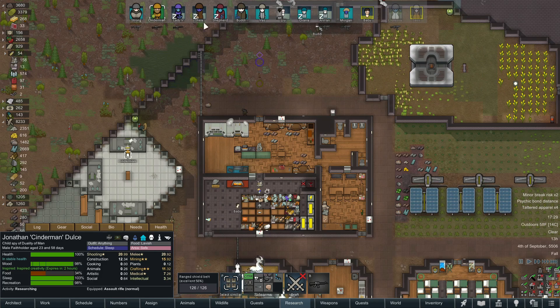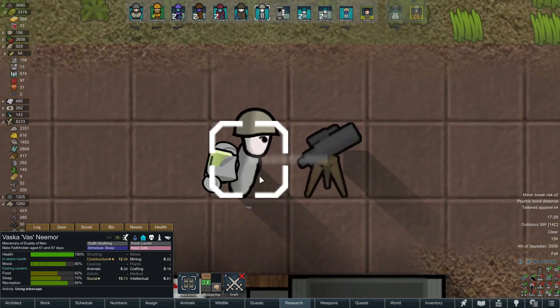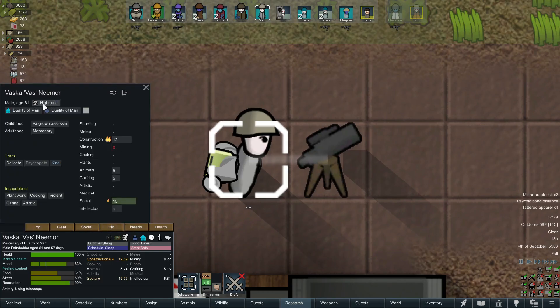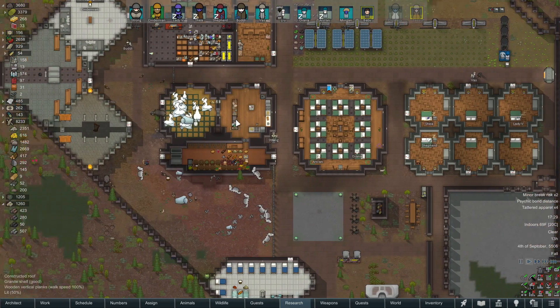In fact, the only other pawn besides those original four is Vast, who was not born here. This gentleman joined us after a really successful ritual — we got lucky and got ourselves a Highmaid. Now, this is just a self-imposed rule here, and we could break it at any time.